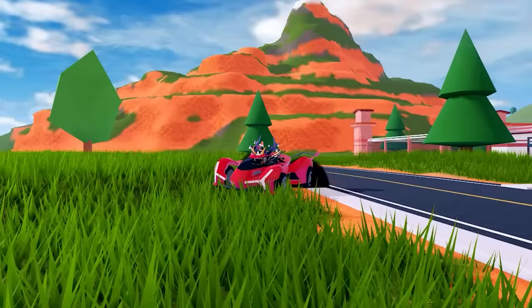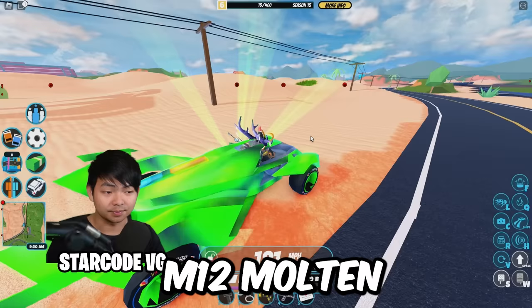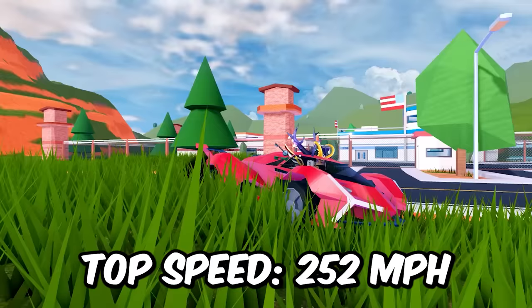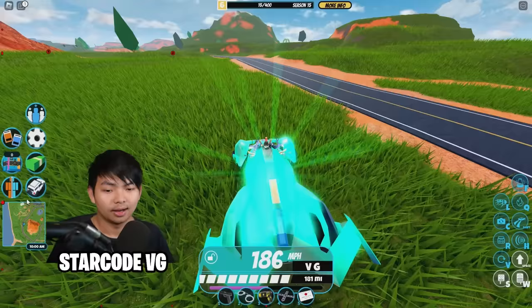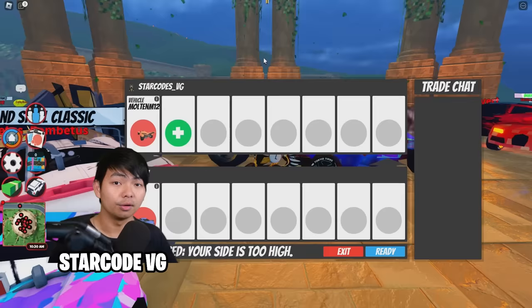This here is gonna be the M12 Molten in the game. I know there's literally like tons of top speed videos out there already, but this video is literally the current one. The M12 Molten with a top speed of 252 miles per hour. Unfortunately though, this vehicle is already limited, so you can't really buy this anymore. However, you can go into the Trade World and trade the M12 Molten over there.